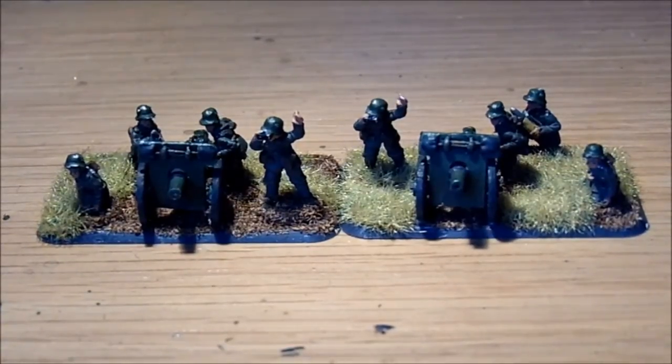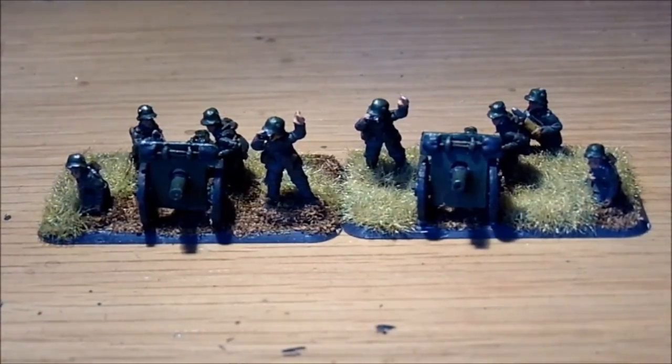They are not the best or hardest hitters though. What they've just released, which doesn't come in the box, is the 7.7cm FK96 N.A. gun, which is a heavy gun with a direct fire range of 24 inches, rate of fire 2, anti-tank 8, and 3+ firepower with gun shield. It doesn't have trench gun. Then firing bombardments at 64 inches: anti-tank 3 and firepower 6.